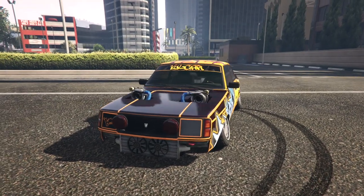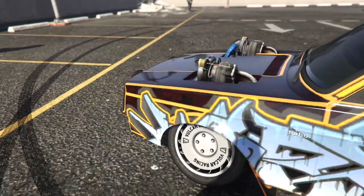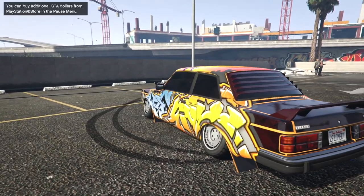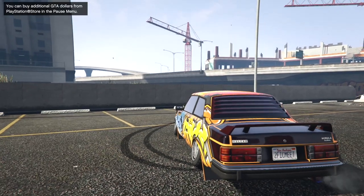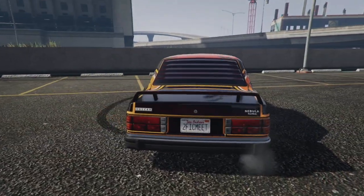Close it up — that's how it looks. Pretty freaking dope. Take one more walk around of this. Got the 2FIC meat plate on the back. Look at that camber right there though. Official — it's a drifting beast.